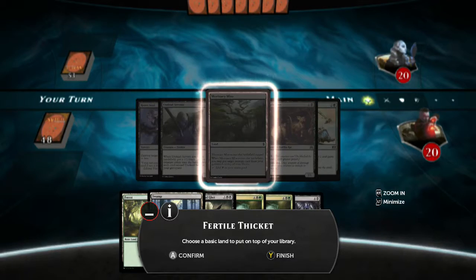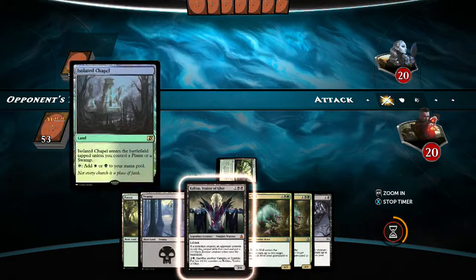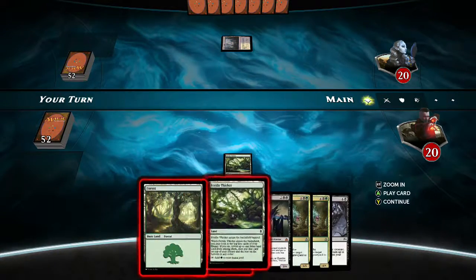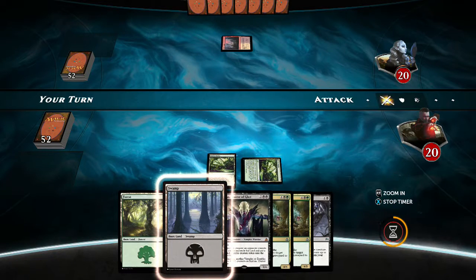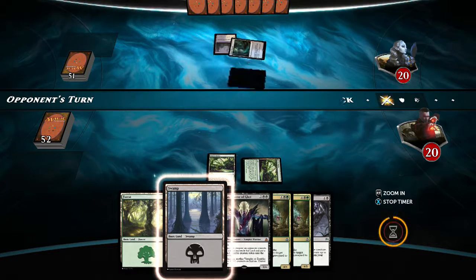We'll get rid of Fertile Thicket early and hope we can draw some cheaper cards. It is nice to have though. We can hope for another swamp — still no swamps except for the one we just drew. So we'll keep waiting.